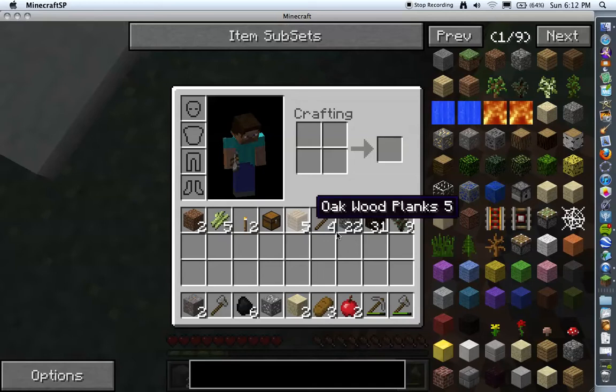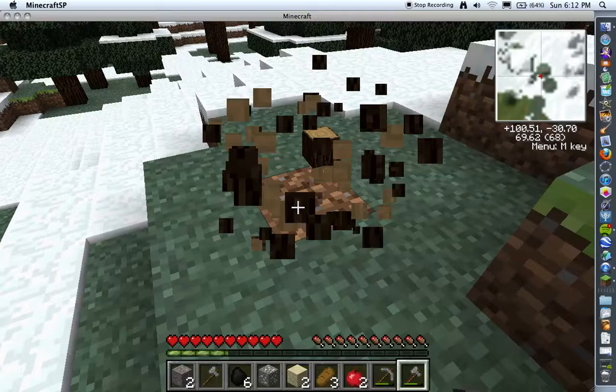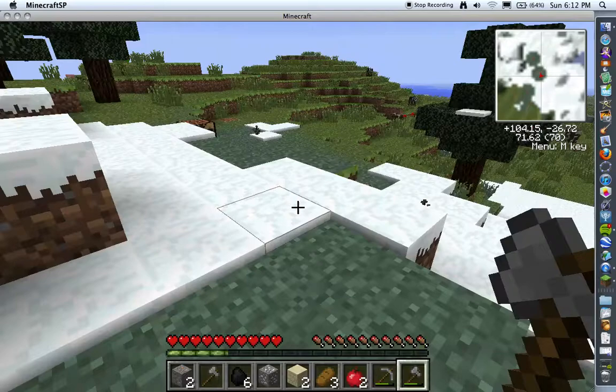Alright, let's see what type of wood I got. Spruce wood — I hate that color. Alright, so I've got to go back and grab my crafting table. Cannot forget about that.